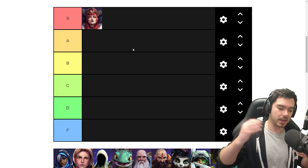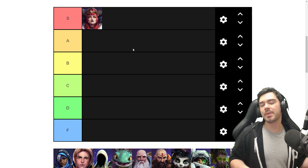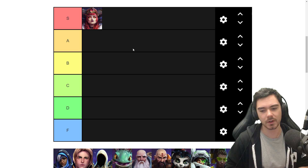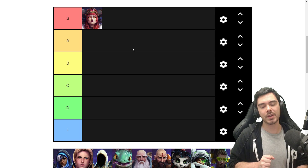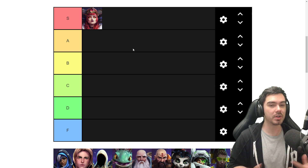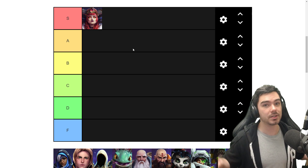The enemy team can counterplay around it — they know Alexstrasza has her Dragon Queen, so they want to avoid the fight, and when it's run out and on cooldown, they can look to take a good fight. I also think both of her heroics are quite fun. They did need some tweaks — particularly her Lifebinder heroic needed quite a few tweaks to make it relevant. But I think it's now in a pretty fun spot with an interesting mechanic.